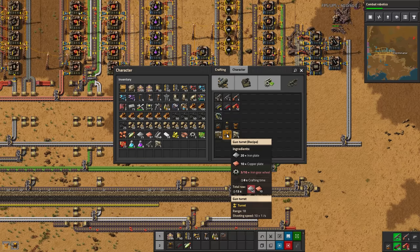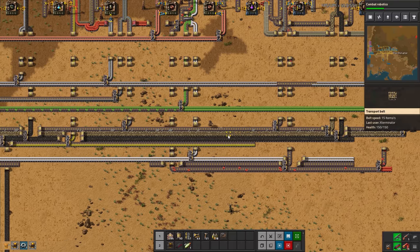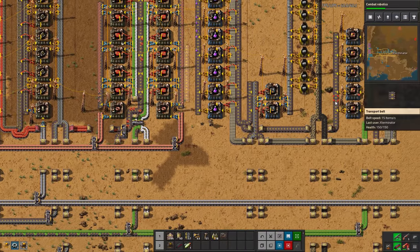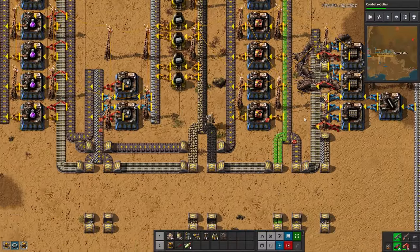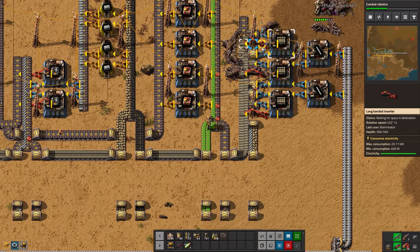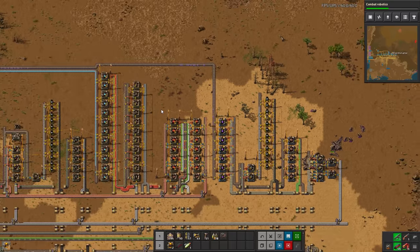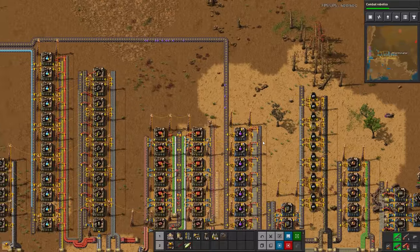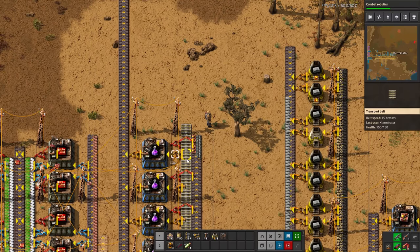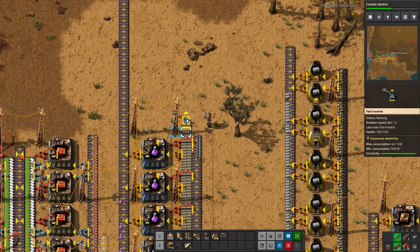One of the suggestions someone had in the comments - which I think is a fantastic suggestion - is that since we are actually overproducing rails, we really only need about two and a half of these machines. So we're making extra rail by about half a machine's production worth. What we can do is something very similar to what we've done with the ammo over here - we can just extend this belt out a little bit and use an inserter. We actually don't even need a filter inserter since this is just a rail belt and not a combined one.